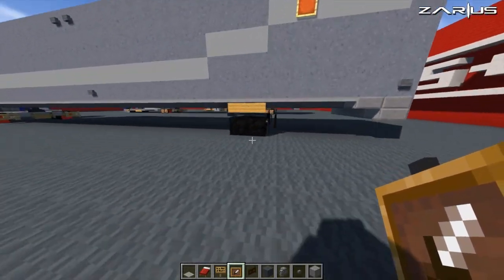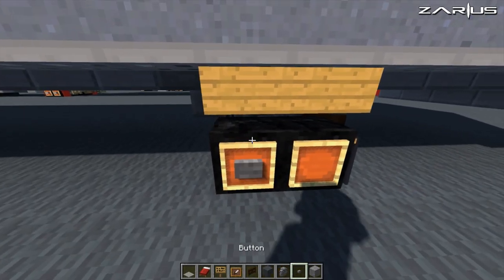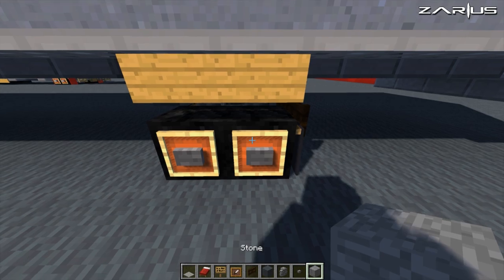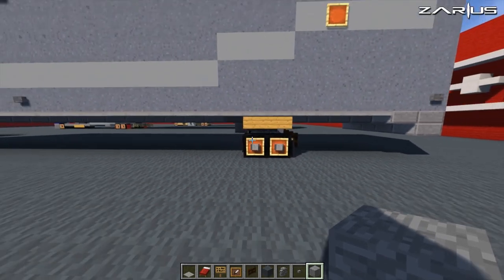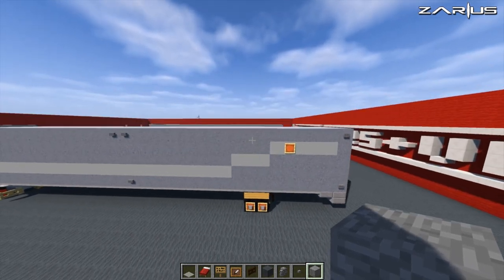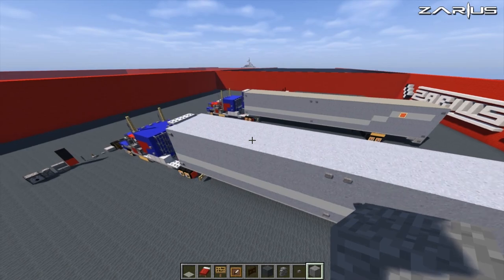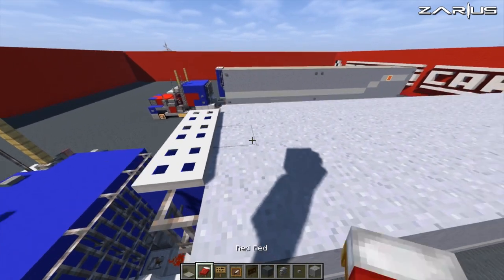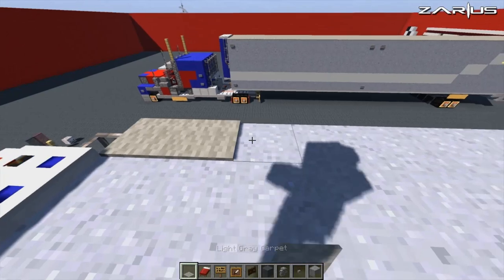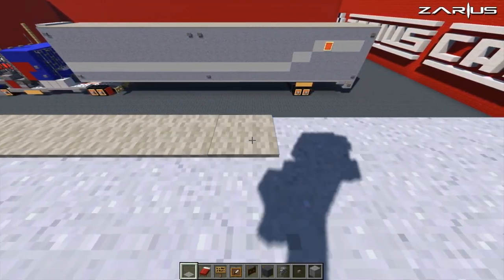With your item frames, come in and fill it in on the actual wheels, chuck in your buttons and then put in your hubs. Now with our grey carpet, we're going to run and put a layer of grey carpet all along the top of the actual trailer.